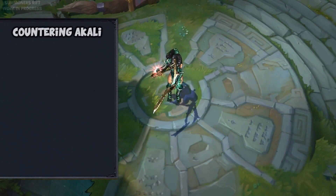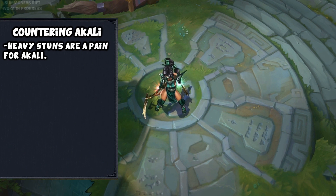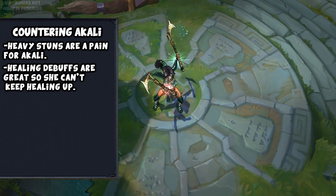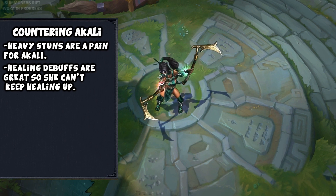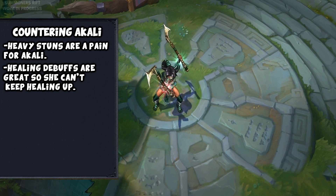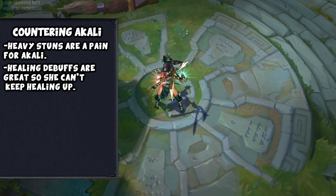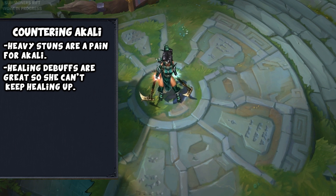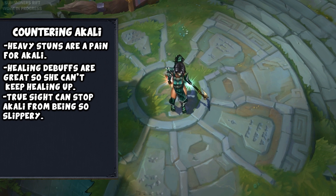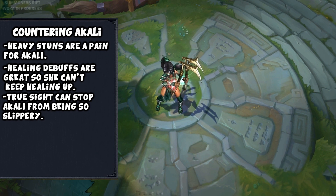If you can stun Akali when she jumps onto you, you may be able to focus her down quickly enough to stop her from eliminating anyone. Ignite and other healing debuffs are great against Akali, as she gets a lot of health back when killing your teammates — if a healing debuff is applied when she goes in, she'll have an extremely tough time surviving the retaliation. Things that grant vision can stop Akali from using her shroud to juke, so consider an upgraded Sweeping Lens or a pink ward.